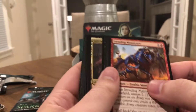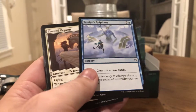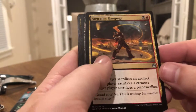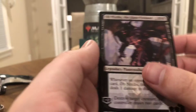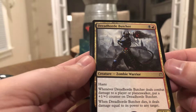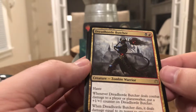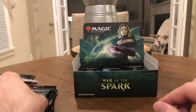Foil rares are worth just as much as non-foil mythics in some cases. So next pack: Angrath's Rampage, Emergence Zone, Ob Nixilis is our Planeswalker, and then Dreadhorde Butcher — this guy's really good for aggro. One red, one black, one-one with haste. Whenever he deals damage to a player or Planeswalker, put a plus one, plus one counter on him. When he dies, he deals damage equal to his power to any target. He becomes a big problem for your opponent if they don't take care of him quickly.